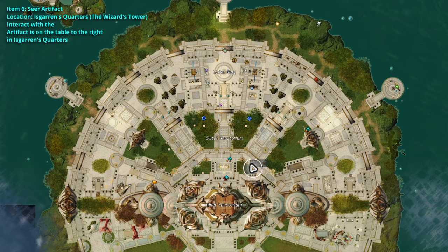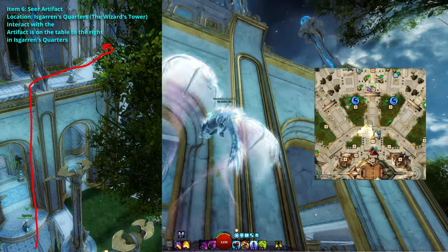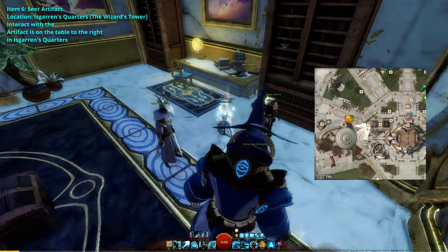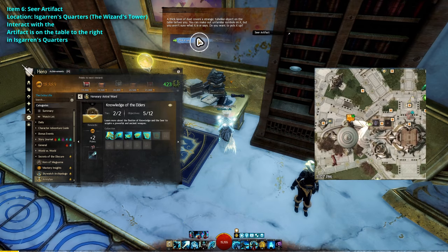After you've gotten the last Spark of Knowledge, head to the Wizard's Tower. Head south from the waypoint and use your Skyscale to fly one floor above Isgarin. Turn right and the second room is Isgarin's Quarters. On the table to the right, you'll find the seer artifact. Interact with it and pick it up to complete this step.